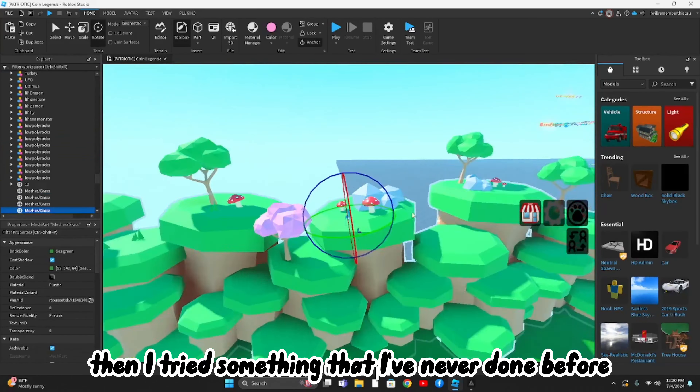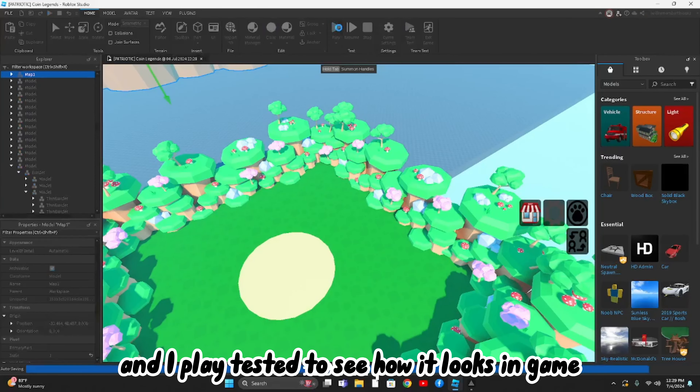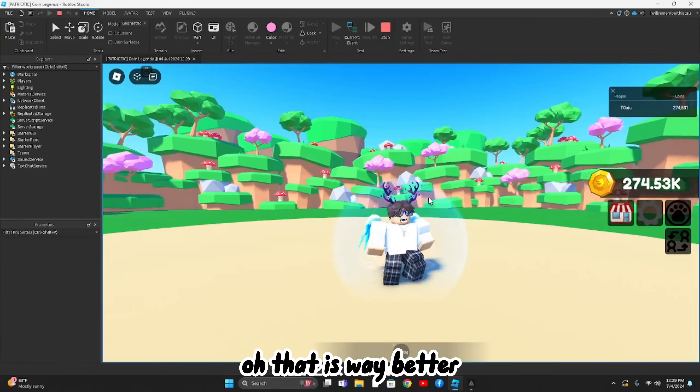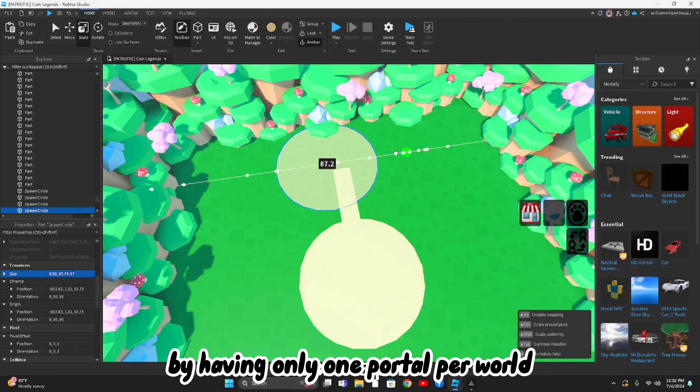First thing I did was I removed everything from the map. I thought it would be better to start fresh than to have a cluttered map and be overwhelmed. Then I tried something I've never done before: adding volume to the border parts and adding extra accents to catch the player's eyes. I copy and pasted them around to fit the map border and playtested to see how it looks in game. That is way better!